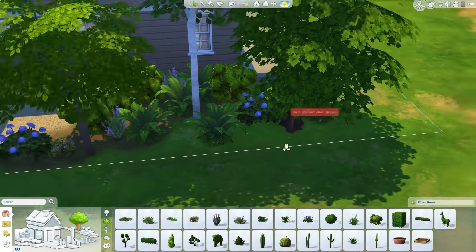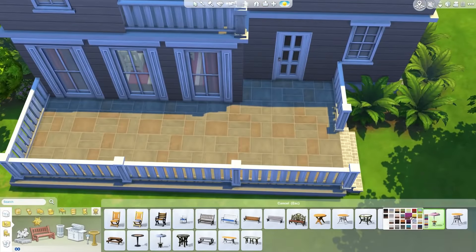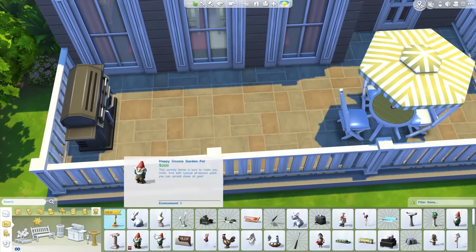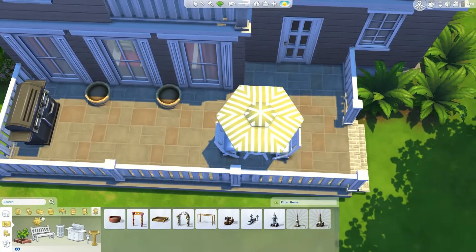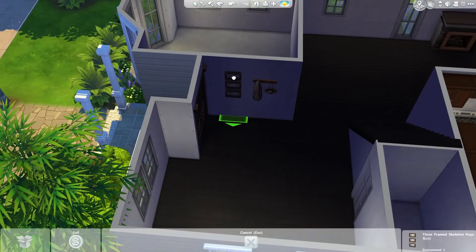Putting in a bunch of shrubs and stuff at the end of the driveway — I'll put in a nice little bird bath and some landscaping. Getting a toy car and resizing it to make it look like a real car; that's a trick I've been using. I don't know what car they have in the show, and even if I did, it's probably not represented in the game.